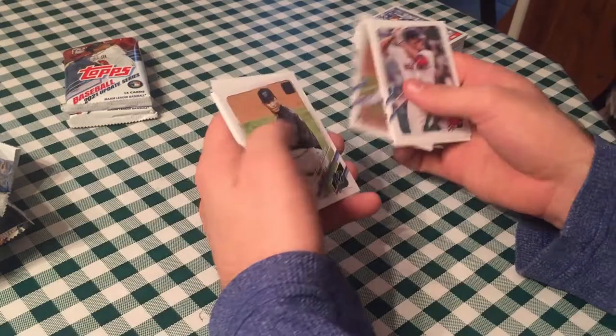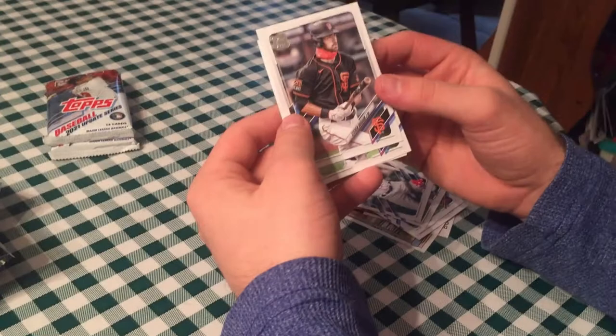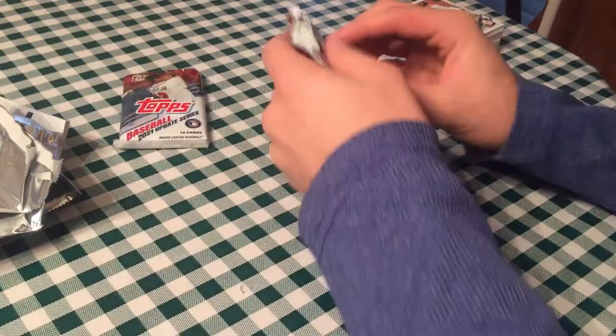Hunter Renfroe, Alex Verdugo, Esteuris Goris, Jordan Holloway, Sixto Sanchez — I collect him a lot from last year. Rich Hill, Kevin Pillar, Freddie Galvis, Bo Jackson 86-design, Aaron Judge 92-design, Steven Duggar, Chris Archer, Ronald Torreyes, and Clark Schmidt. Yeah, we're getting a lot of the same cards, which is good that we split it up — both opening and getting the same thing.